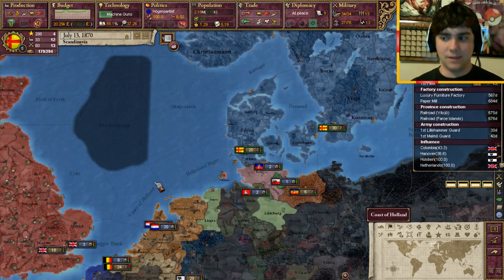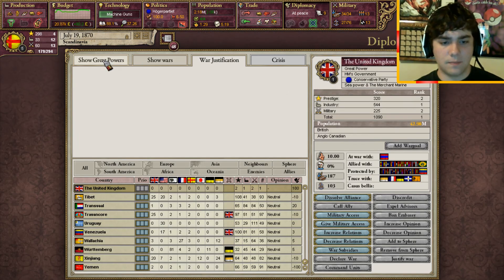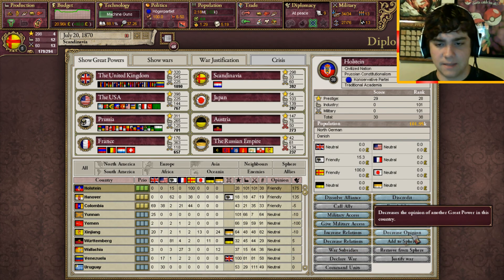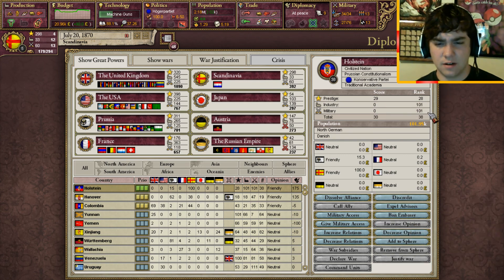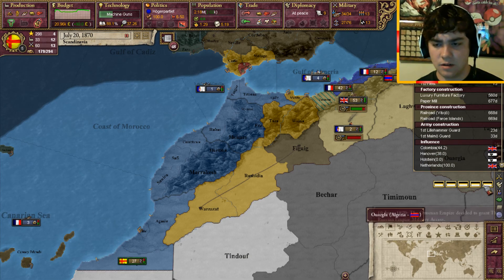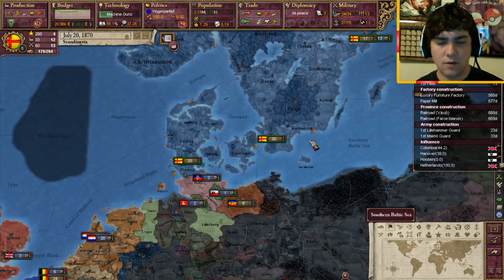Machine guns should finish up soon and then like I said, we've got to start doing Africa. Holstein is now full on influence points. So what we're going to do is we're going to discredit the crap out of Prussia - make them wish they were somewhere else. Is Holstein not in our sphere? Maybe we got usurped. I wish I could have sworn it was in our sphere. Okay, Holstein is back in our sphere. Did we get a message here? No. Very, very strange.